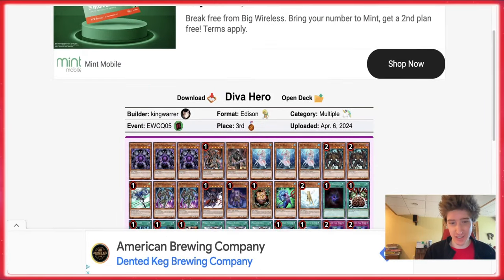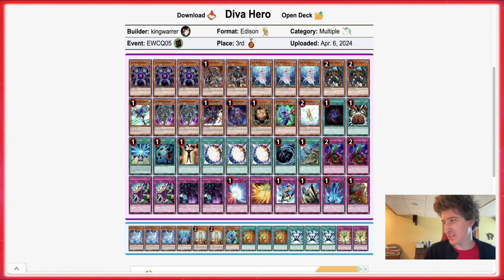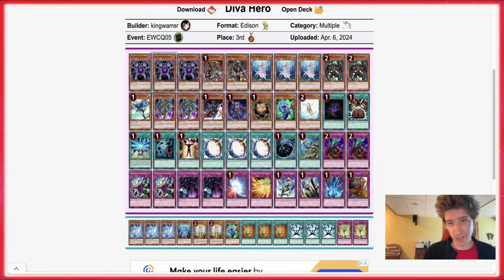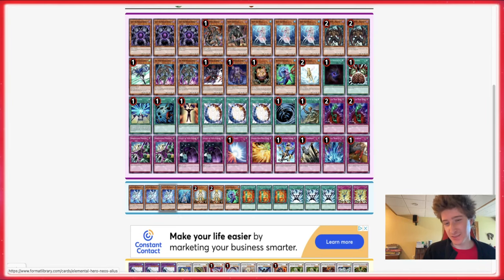Fourth place we got Diva Hero — always a cool deck to see make top cut, which it does fairly often, though not as much as some of the other stuff. The monster lineup looks very standard: triple Kaius, triple Diva, one Gilman, two Mallee, Dad Greffer, the hero lineup with double Prodigy, Plaguespreader, Sangan to search out the Diva, and Tree One to send off Future Fusion. Spells: Brain, Mind, Allure, ROTA, Future Fusion. The trap lineup is a little unusual with Dimensional Prison and Legacy of Yata.